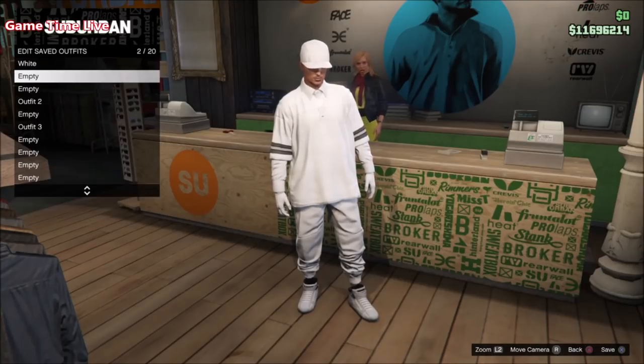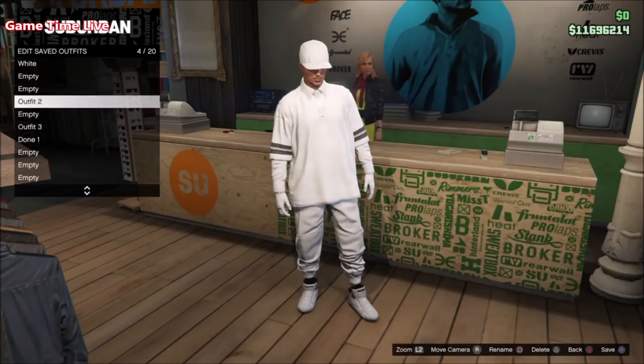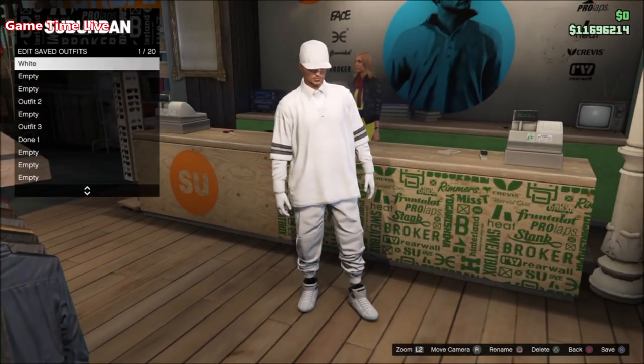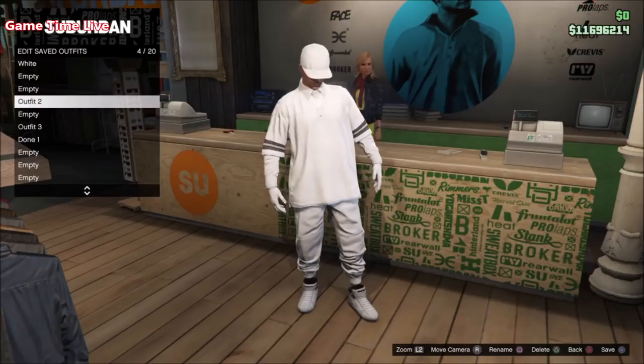Once you've quit crooked cop and you're back in free mode, this outfit is done. Delete outfit number one and save it underneath outfit slot number three — I'll call that done number one. We're now going over to outfit number two. Make sure you save this outfit underneath your save section so it won't get in the way. Then go back to the white joggers outfit to merge outfit number two.